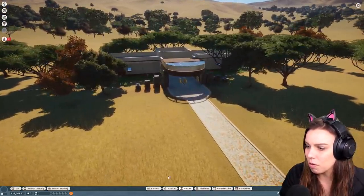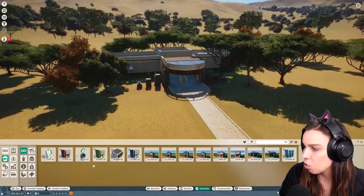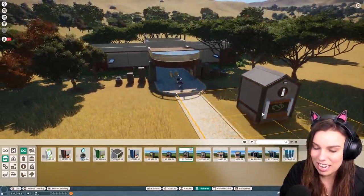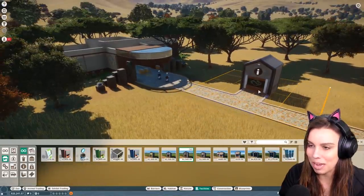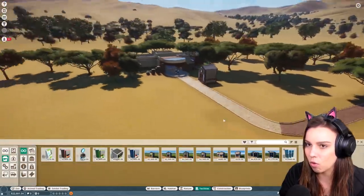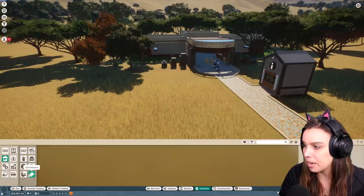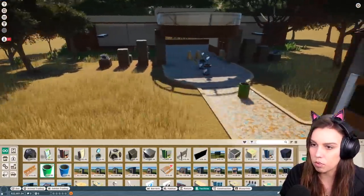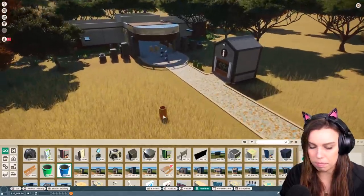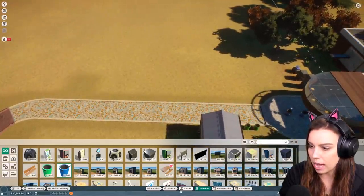Now, in terms of guest experience before we build our first habitat, we need to get some guest facilities. We are going to need donation boxes because that's a good way to make a little bit of money. Your guests really don't care about toilets — I think that might be a mistake with the beta version, so we won't use them for now. But we will have a little information center that acts as a little store. I also think it's important that we have some bins and recycling. We want to make sure our zoo is clean.